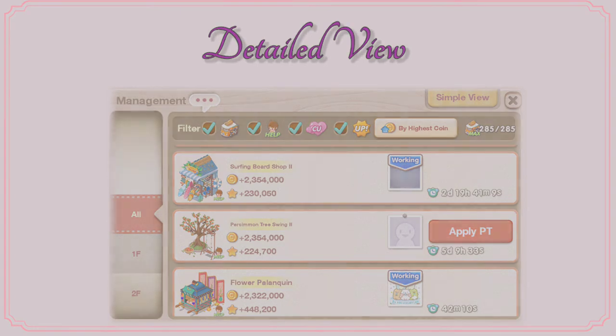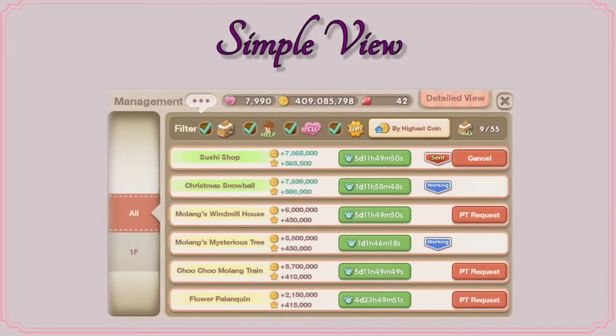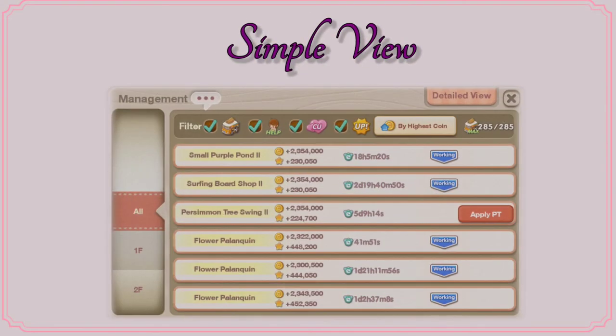I use the detailed view a lot. The simple view gives you a very simple way to check all of your income decor. I don't recommend this for people who have poor memory because it doesn't have a picture of the income decor, so you can't memorize all of them. I just don't like the simple view in the manage list. I think the detailed view is much better, but it's really up to you.